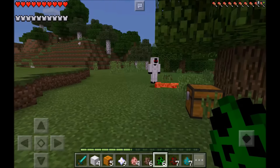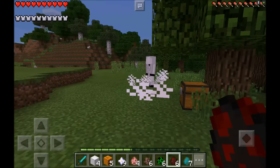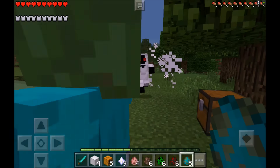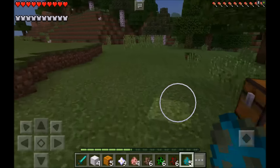He ended up killing the villager. It takes two hits for him to actually kill the creeper. The spider I believe is one hit, and the zombie I believe is also one or two hits. The zombie came back and got a little bit of a hit on him.